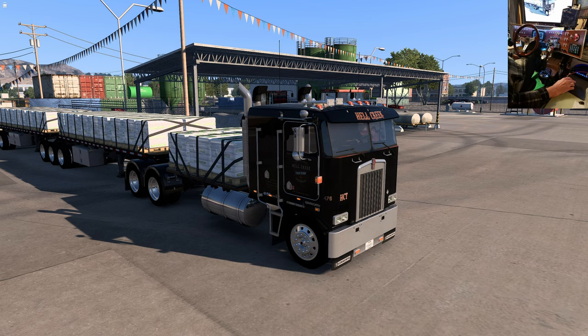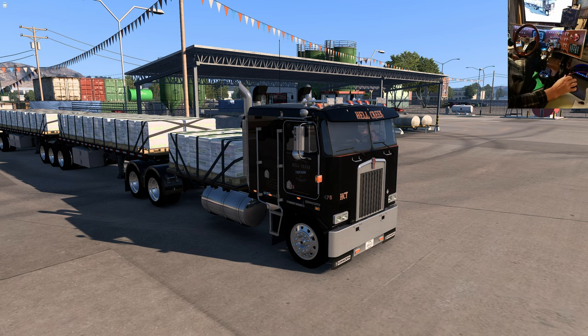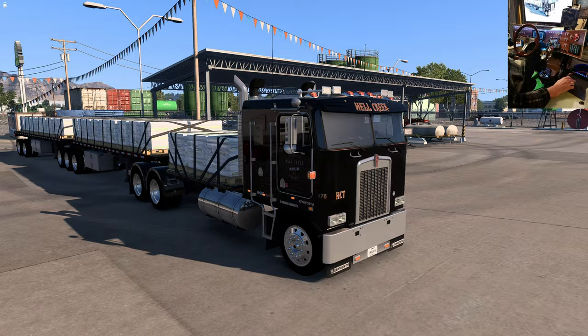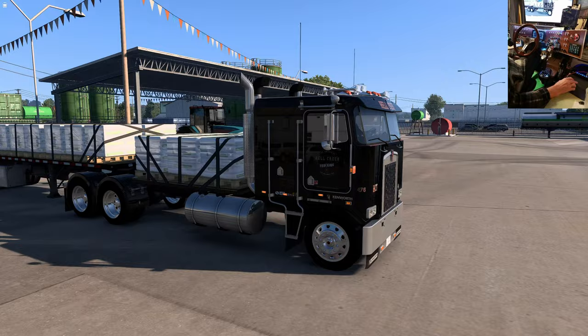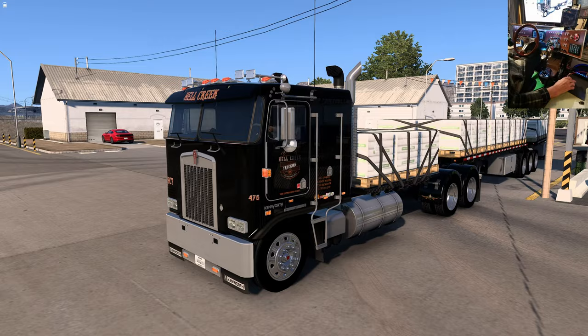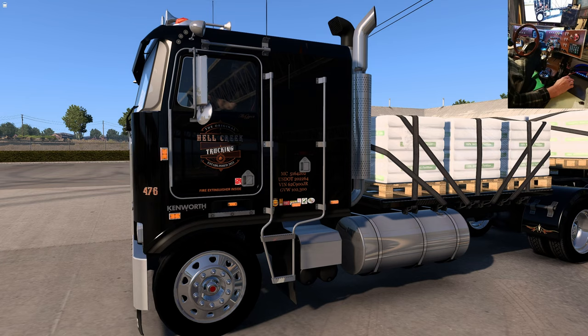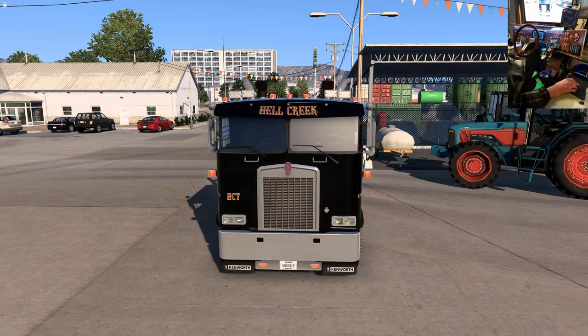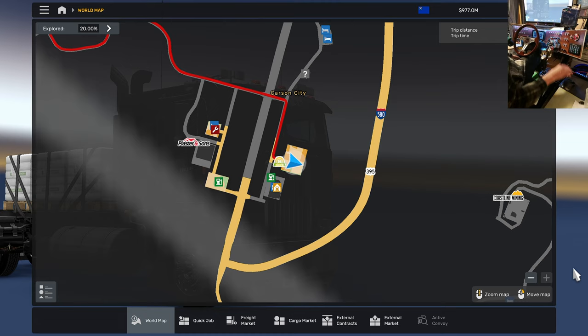Well hello everybody, welcome to another ride along with Goggles. We've got a cab-over Monday, and we missed B-double Sunday yesterday — I got carried away and saw that big mine by Carson City and had to get a low boy in there. So we've got the B-double today. What we've got going on is a K100E with the draw mat on that little deck. We also have the big box available in the tank. I thought, better get a Hell Creek Trucking skin going for this K100 — it's a work in progress, just a first shot at it.